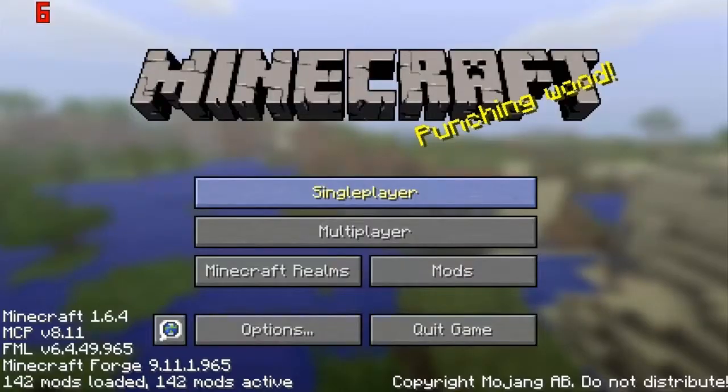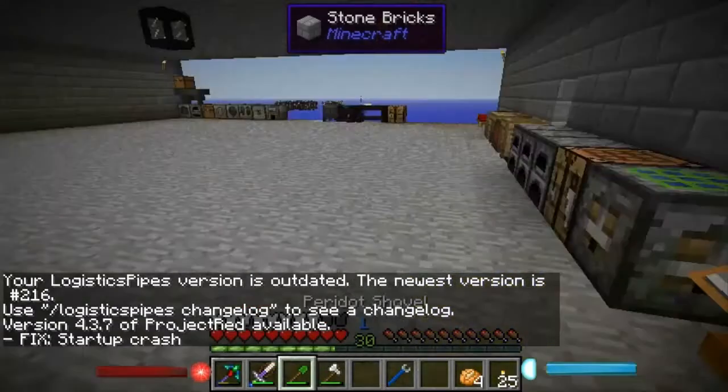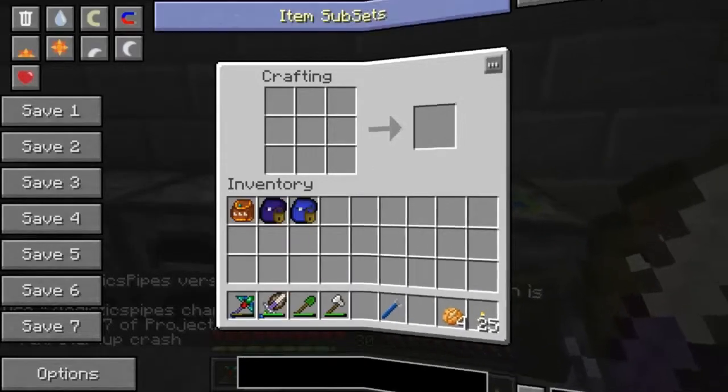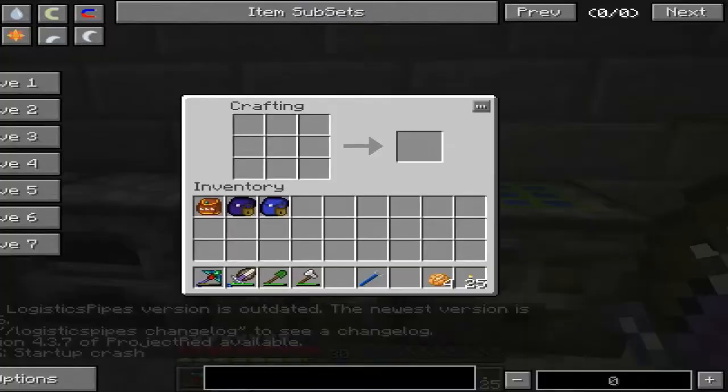We're going to have to get some sugar cane going, and some assembly tables so that making stuff easier. I want to make it easier so I can see what's going on personally.